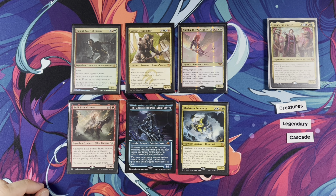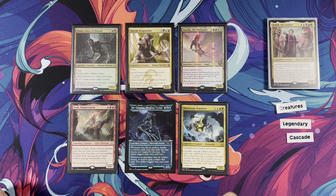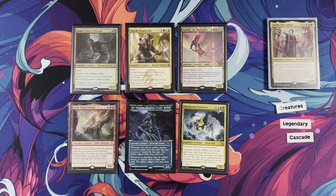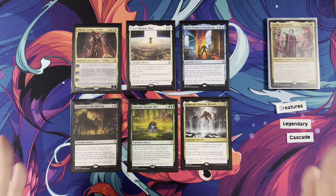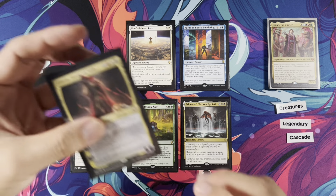Maelstrom Wanderer — creatures you control have Haste. The reason I want to play it is because it has Cascade, Cascade, and every other legendary creature is below Maelstrom Wanderer in mana value. You could hit most things — except maybe the Great Henge, which can't be hit, but the Great Henge can hit Maelstrom Wanderer. If you cast Maelstrom Wanderer, don't forget you double Cascade, so you do essentially triple Cascade.